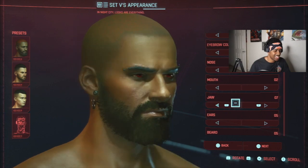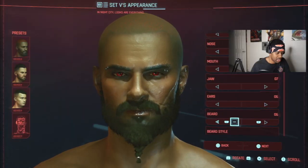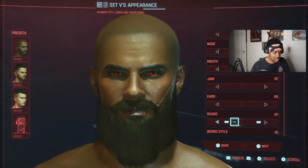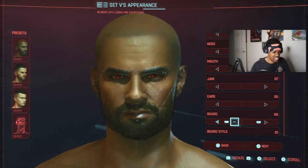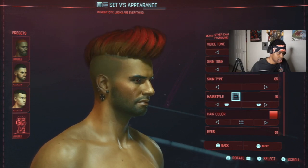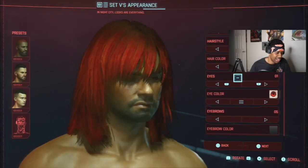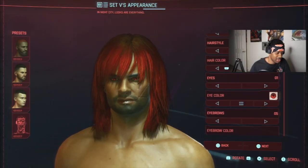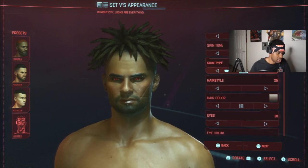We're building our whole character out here. My beard — I gotta give myself the nappy beard. Okay, what kind of foolery is this? What about the hairstyle? Oh my god, what is up with these hairstyles? Oh my god bro — now there are hairstyles for brothers in here. A little bit darker — this is actually a pretty good color.